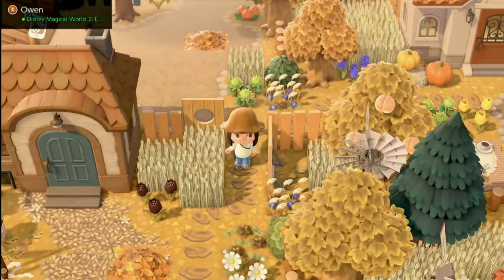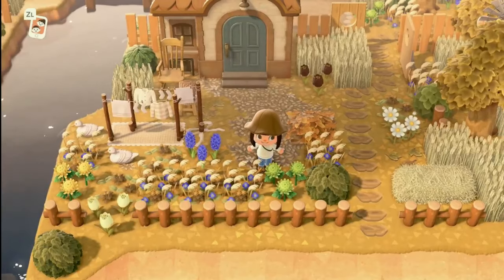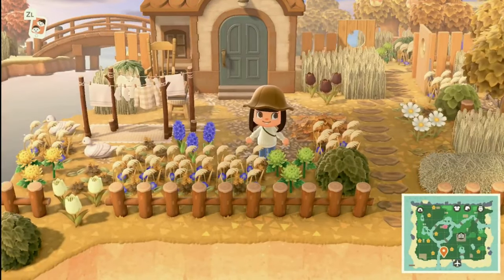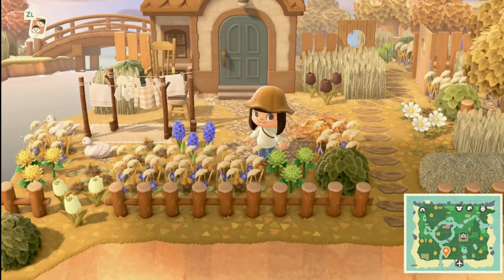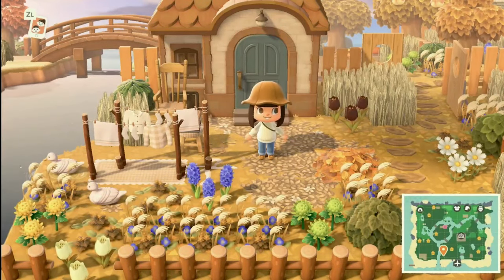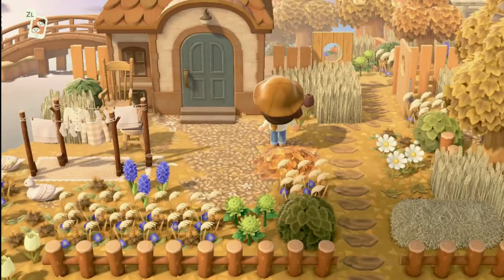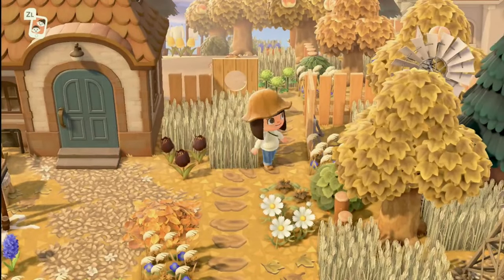...good approach to decorating an island. This is the house right next to the entrance — this would be Pashmina's house, and it's absolutely gorgeous. Her house already is very pretty and matches really well with the island, with the blue door. I just love how she has the clotheslines in front — it's really quaint.